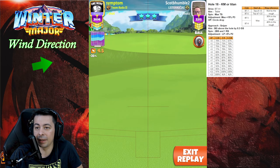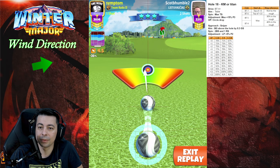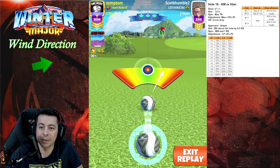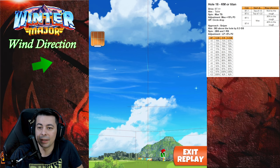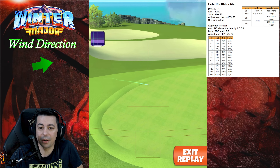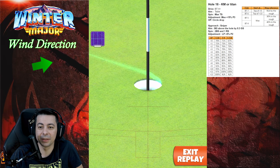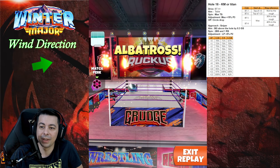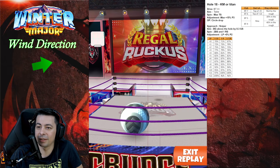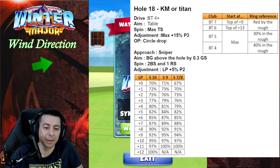Or you can use the slider and the table provided. It's landing position plus 5%, P2. If you're in different plus numbers you're gonna have to use that. Hit this one perfect and you have a very good chance of finishing the winter major tournament with an albatross. I'm gonna enhance the table so you can pause the video and use it while you play.